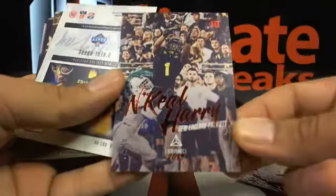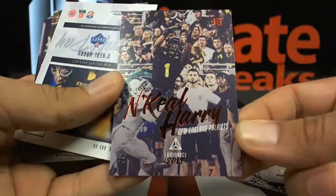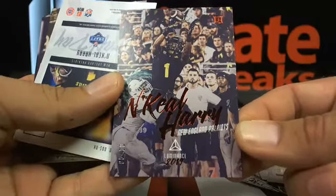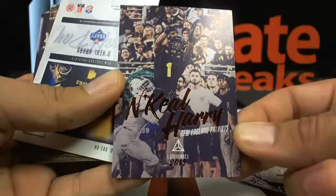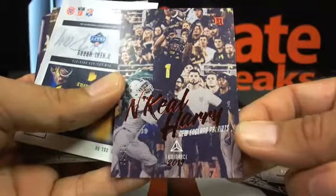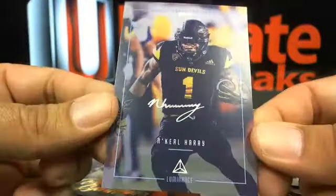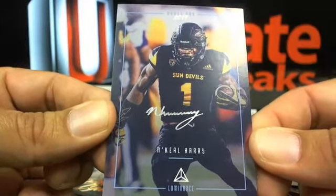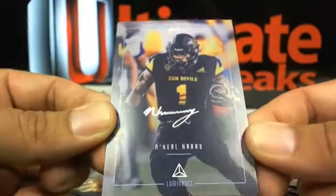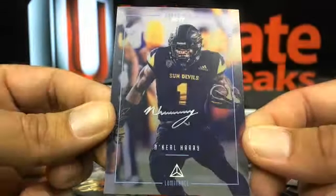N'Keal Harry out of 10 — that's not a bad little hit there at all. Nice little rookie numbered out of 10, going over to the Pats — Cornerback 9. And then why not follow it up with an N'Keal Harry on-card Draft Day signatures, going over to the Pats, Cornerback 9 once again.